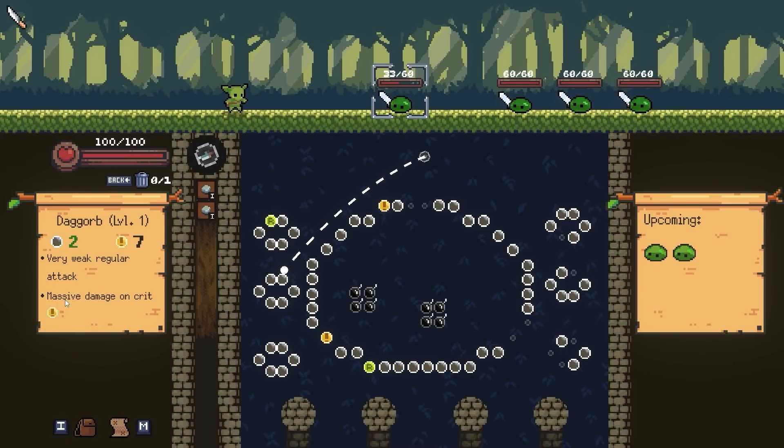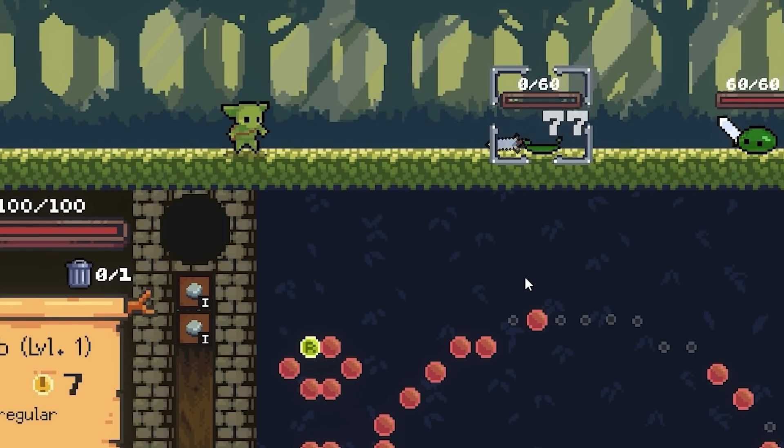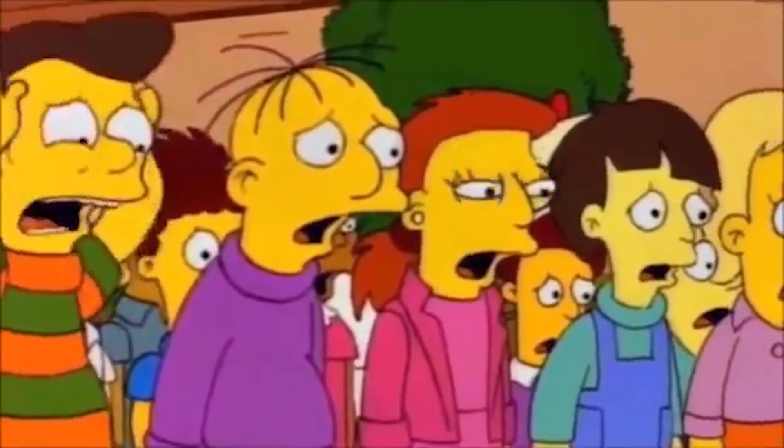The Daygorb here does massive damage on critical, so let's just trigger the crits right away and hopefully get a lucky bounce and do tons of damage to this idiot. We have to attack the enemy in front, so this is a little bit of overkill. Stop! He's already dead!